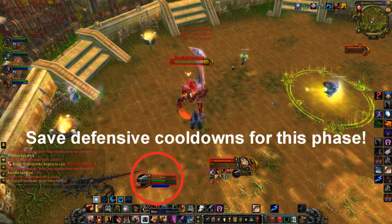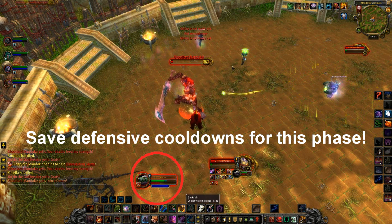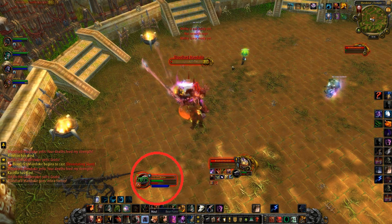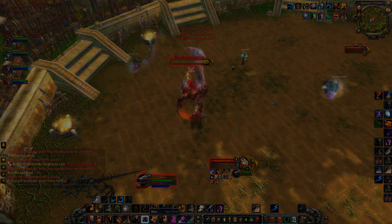At 20%, Mandacure goes into a Frenzy, increasing his damage done and also the frequency with which he will decapitate players. His Frenzy acts as a soft enrage, so make sure you save all DPS, tanking, and healing cooldowns for this phase. If you do not defeat him quickly enough after all your spirits have been used, he will swiftly pick off your party members and easily cause a wipe.